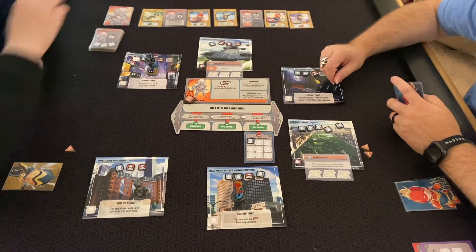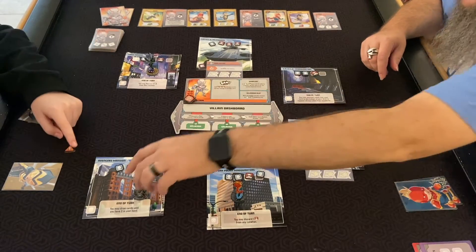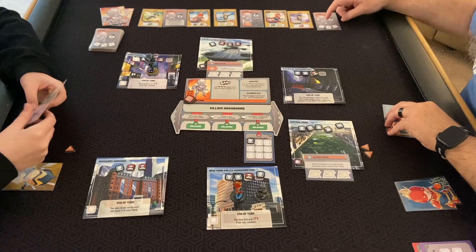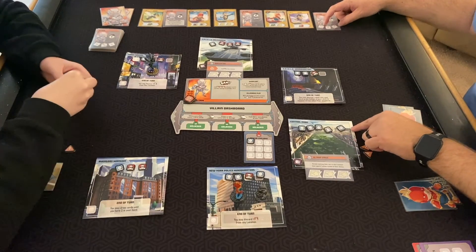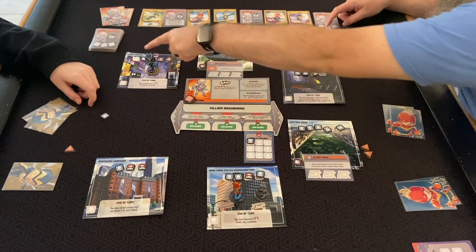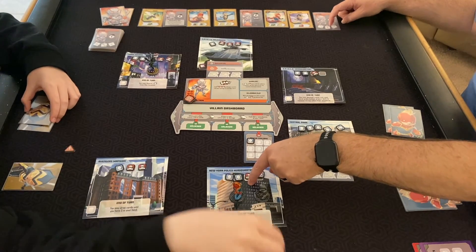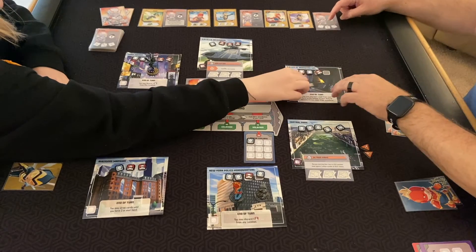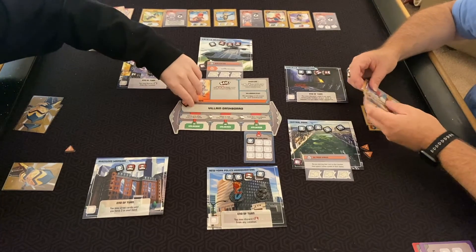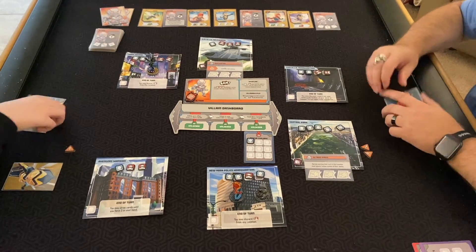Ultron's turn — he's almost at five. He's going to go one, two, three, four, five — we remove the target threat. He adds a thug and a civilian here which all overflow. He puts one there, overflows all the way to here, then adds two more and we lose.